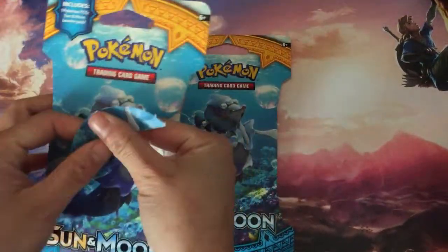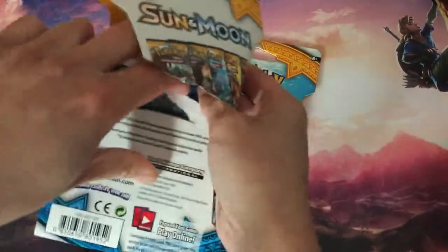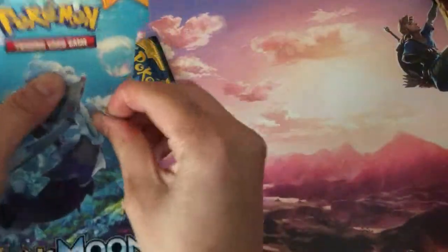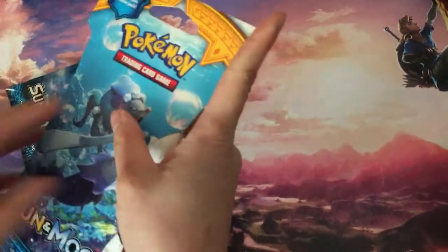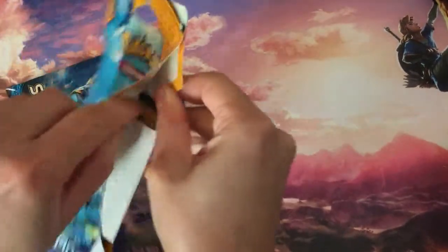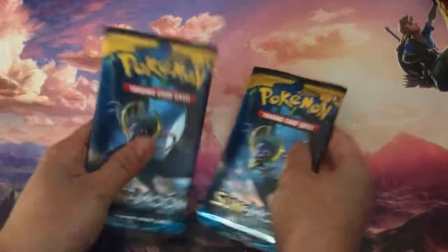Alright, more stuff. Another chance to get my SP on. Notice this — oh man, I'm destroying this package. There's a Lunala here. Let's open this pack too. And then... it's another Lunala. Okay, let's get this party started.